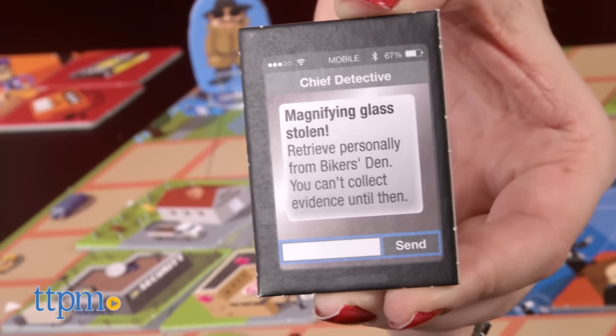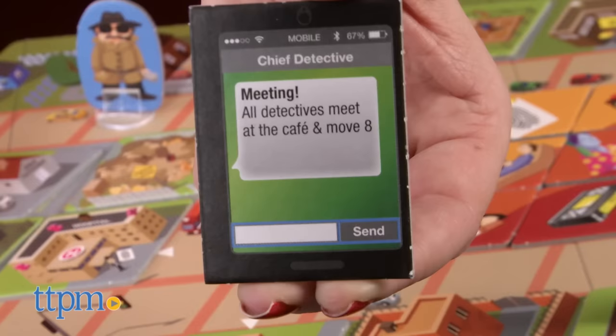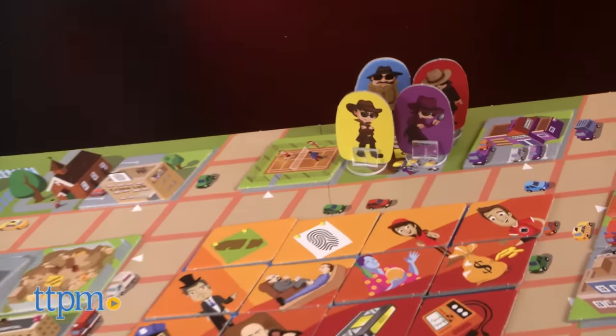Or a Wii Phone tile might say that your magnifying glass or sunglasses were stolen, so you've got to get to the biker's den to retrieve those belongings before you can collect any more evidence. And sometimes the message calls for a meeting at the cafe, so all players immediately move to the cafe and then move eight spaces from there.